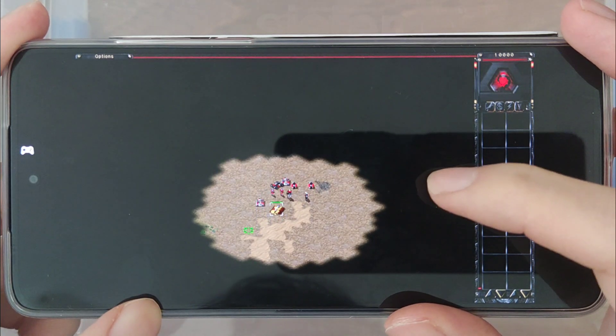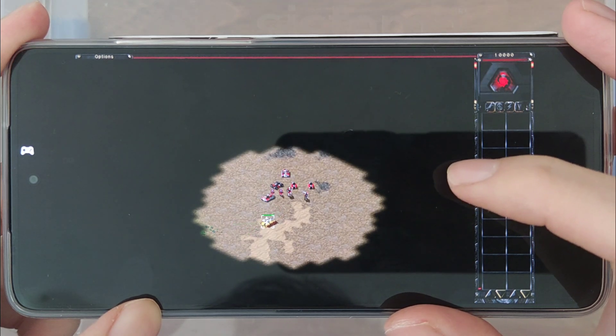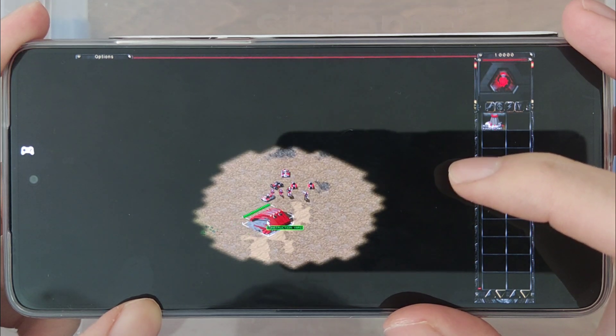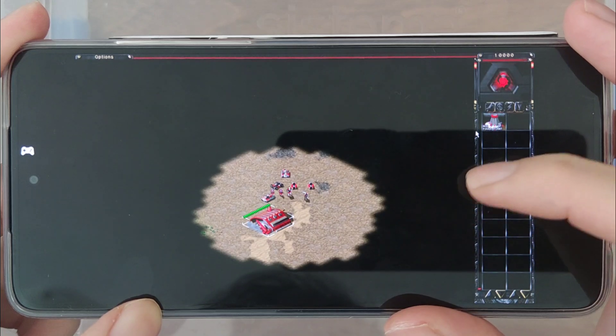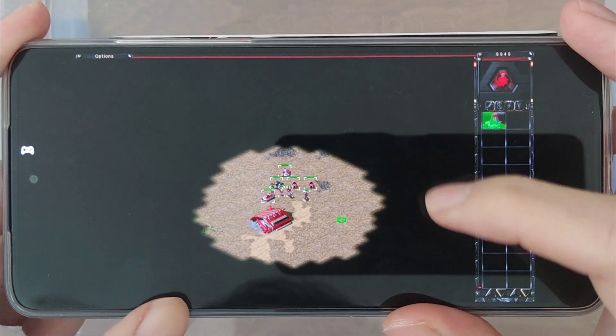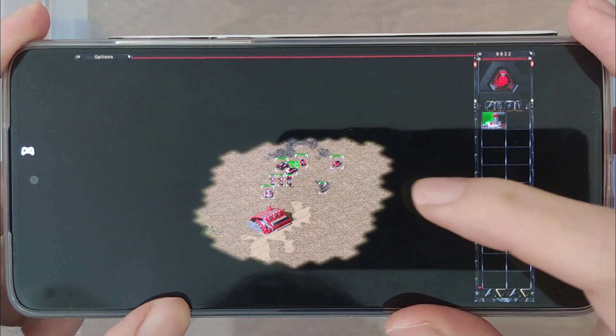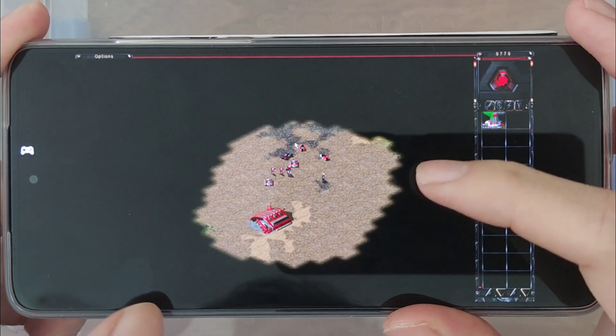It is a bit small, but the touchscreens do work for controlling the units. That is the MCV — the mobile construction unit — and it turns into a base. You can see that I'm building a power plant on the right-hand side of the screen.